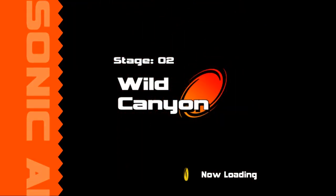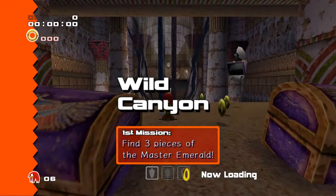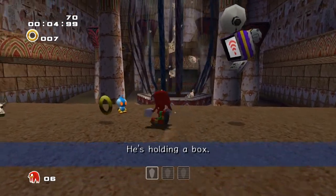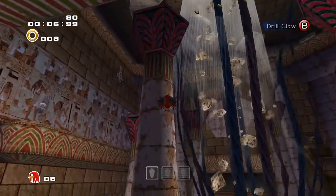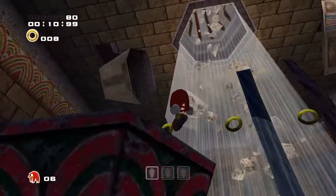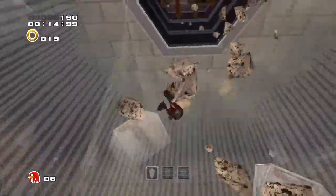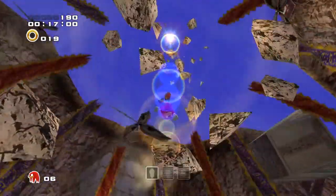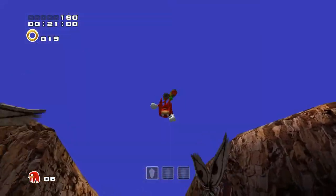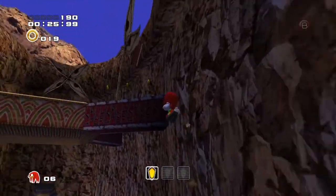Alright, time for a Knuckles level - find three pieces of the Master Emerald. Rather than getting to the goal, we need to find pieces in a closed-off area. The Chaos Emerald pieces are randomly generated. We get hints from computer monitors, but otherwise we just gotta glide and fly, climb and find our way around it. There's two levels to this place - the interior and the exterior. The radar will only indicate the nearest piece at a time, but this area is pretty small so it shouldn't take too long.